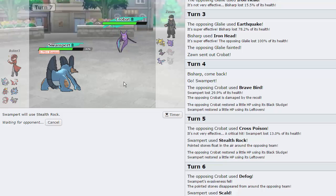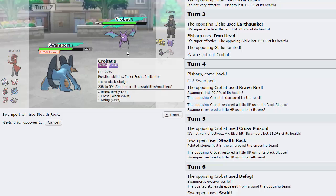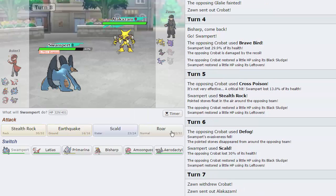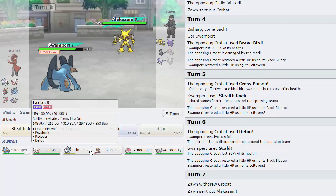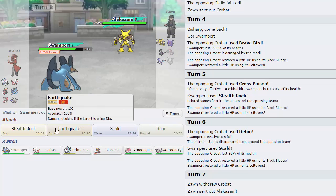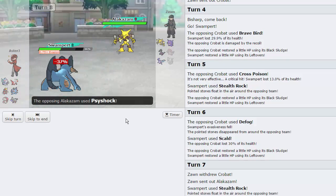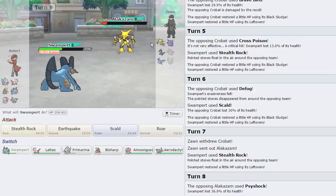At any given second I can switch into Aerodactyl and just win this game, but I don't want to risk anything — I really want to win. He switches into Alakazam. He probably has Energy Ball. I'll just Earthquake — I was already sacking Swampert to Crobat just to get up Rocks, and now they're up and Crobat's weakened, so is his Gengar and Salazzle. He goes for Psyshock — so he doesn't even have Energy Ball.